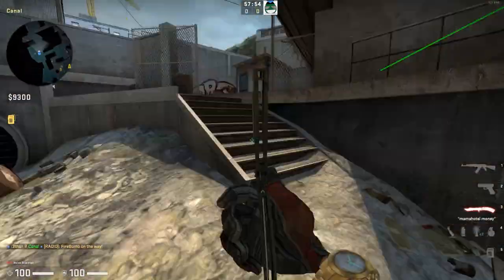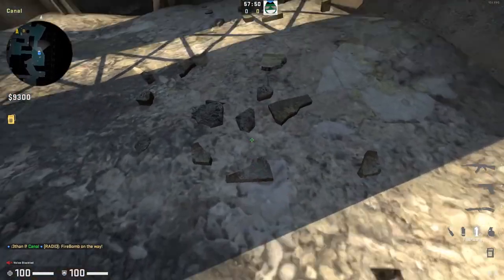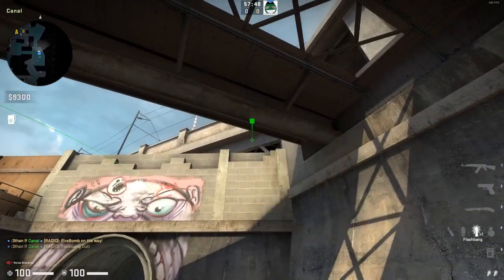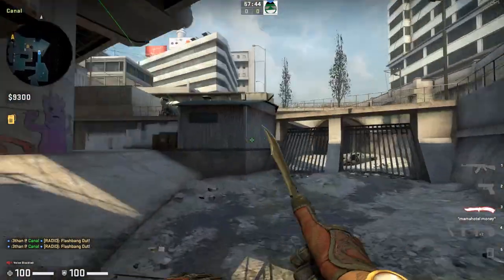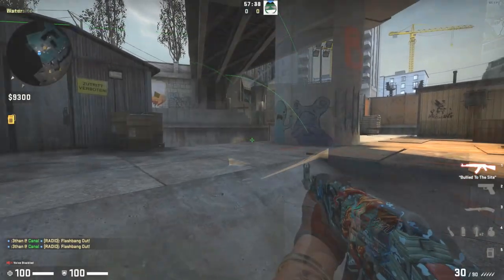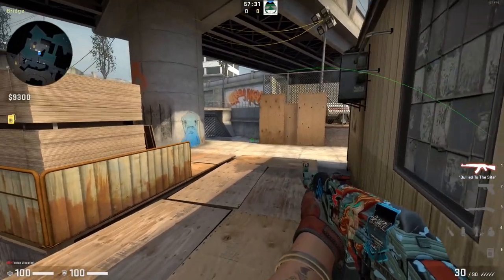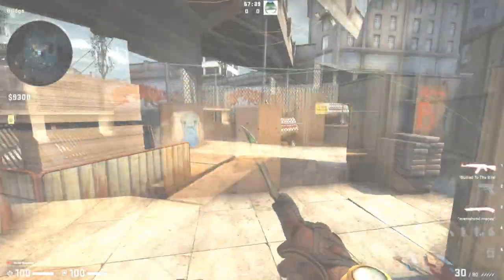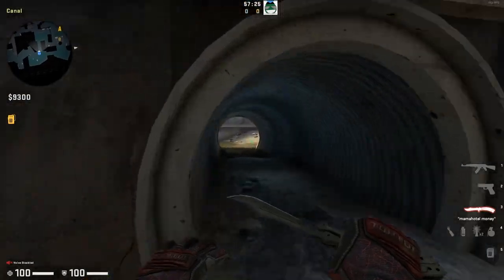The best flash you can throw is when you come over here on this side next to the rocks — just throw the flashbang out. It should blind Toxic players at this angle, and it's hard to look away from. As you can see it even blinds bridge people. Pretty good flash.